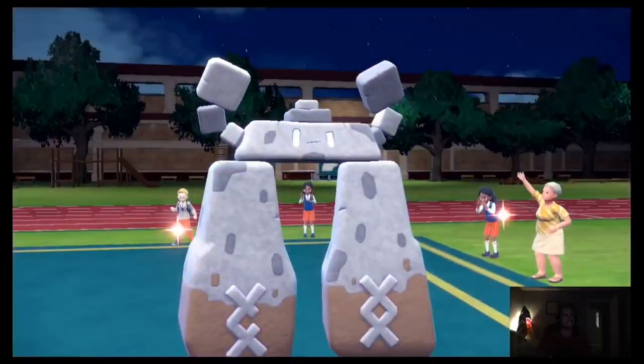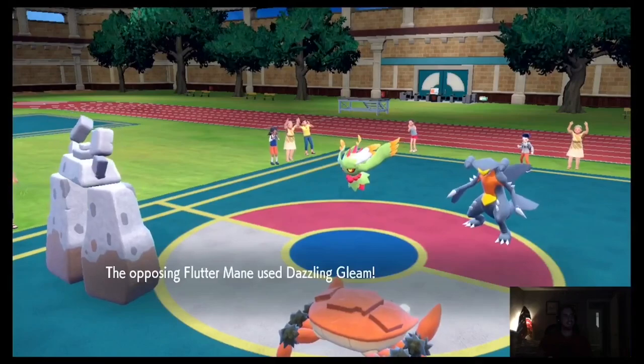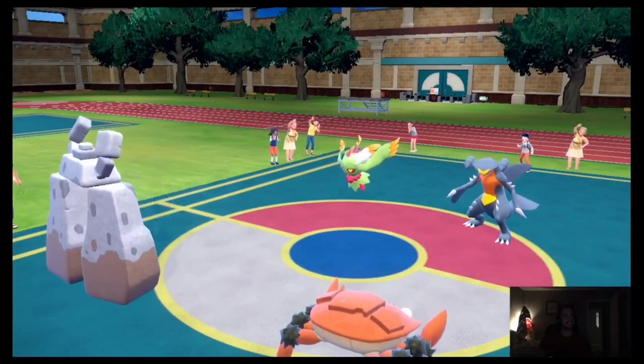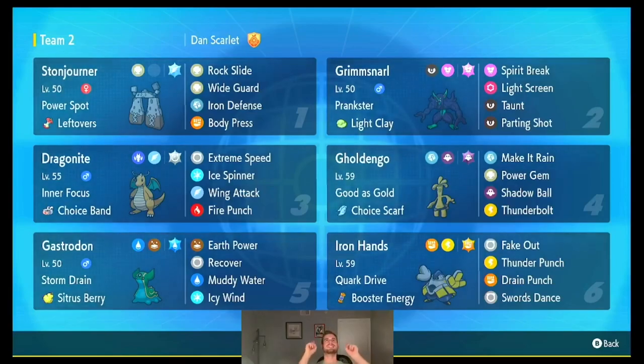Wide Guard protects Stonejourner's ally from Dazzling Gleam, Earthquake, Make It Rain, and a ton of other good spread moves in the format right now. And last, Rock Slide is great to break sashes or finish off Pokemon — it's nice if you get the flinch and some extra damage. That was the Rockstar Stonejourner build.